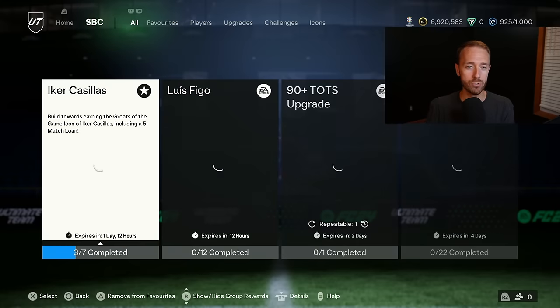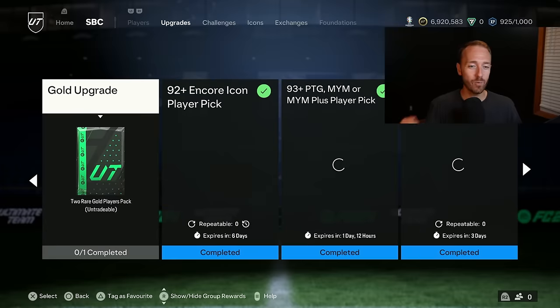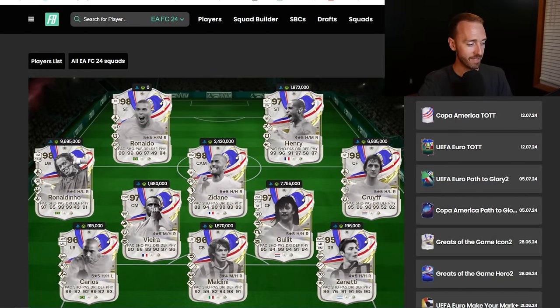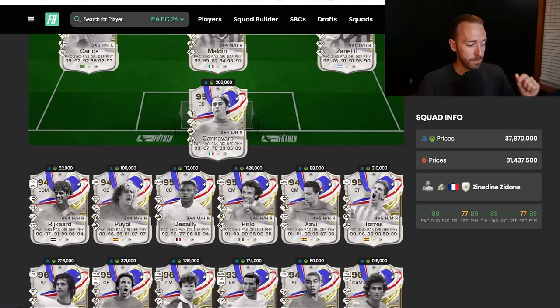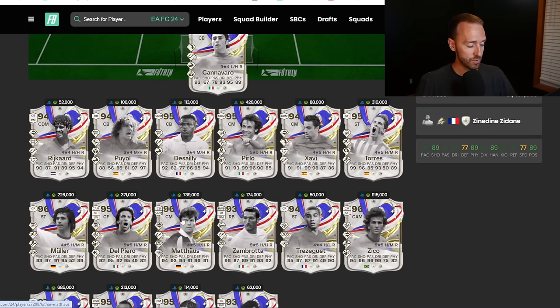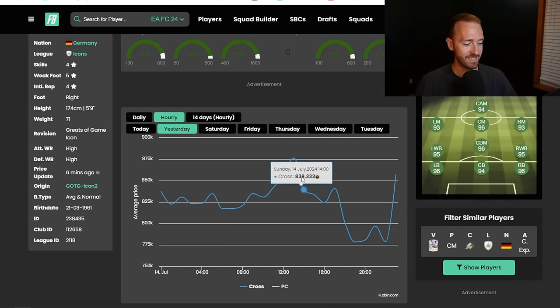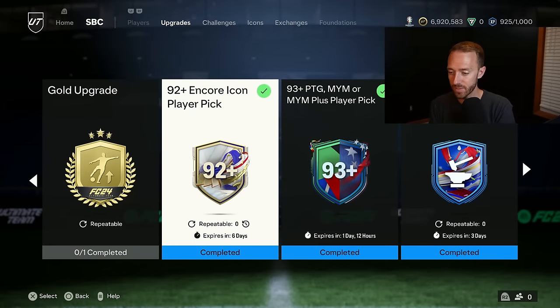The icon player pick was 100% the biggest piece of content yesterday, and there's one key aspect to it — the reason I've completed this SBC already twice. The key to this SBC being so good is it has all the greats of the game icons packable in it: R9, Dino, Zidane, Vieira, Carlos, Henry, Cruyff, Maldini — we packed Maldini multiple times yesterday. We hit some really big pulls, though there were some low ones too. Maldini's price is down slightly, around 739k — a testament to the pack weight from this icon player pick.